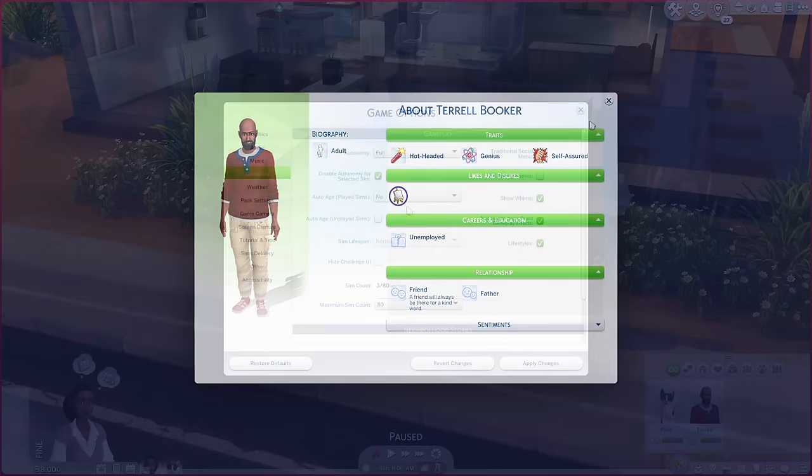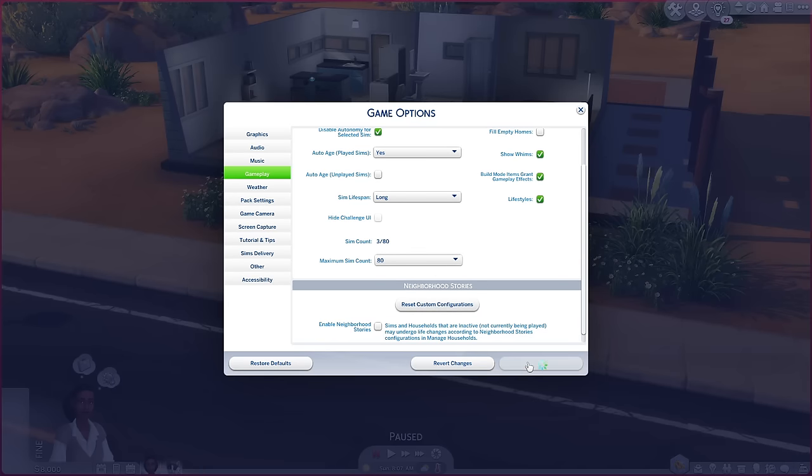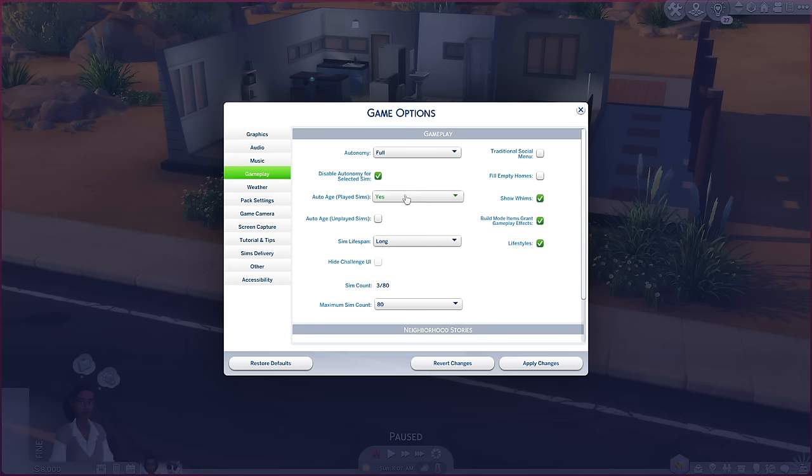I typically turn aging off — I have a problem playing sims through their whole life. This is completely up to you. In the phases of trying to get to know my sims, I'll probably put it on Long or Normal just for the longevity of the gameplay, because I tend to take a while. This is going to vary player by player, but I'll either have aging off and age manually, or just have it on Long — that's just how it works for me.